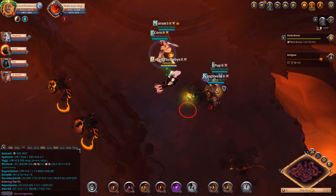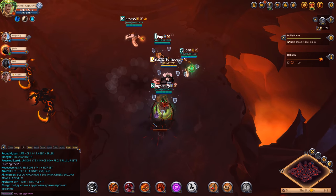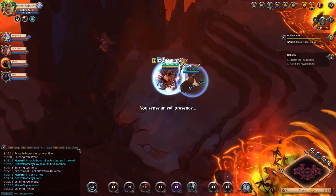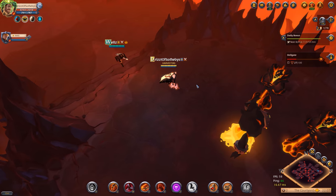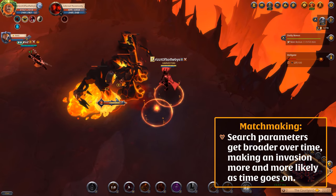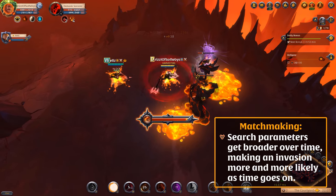The Hellgate matchmaking system is designed to find you an opposing team as fast as possible. You might even be launched directly into another team's Hellgate as soon as you complete your ritual. If not, the system continues to look for an appropriate match while your team clears the mobs in your own Hellgate. The longer you go without fighting an enemy team, the broader the search parameters get, and the more likely you are to be matched to an opposing team.